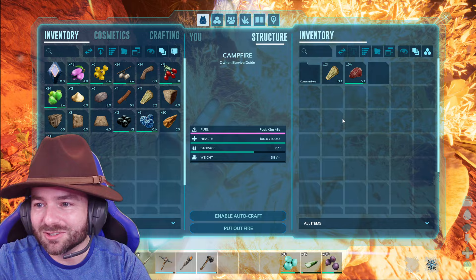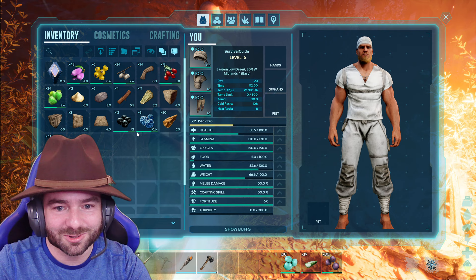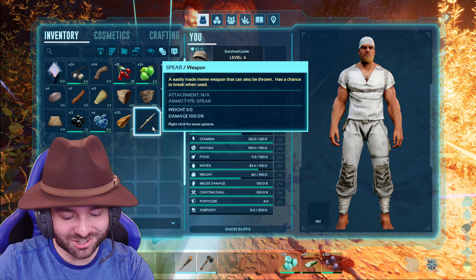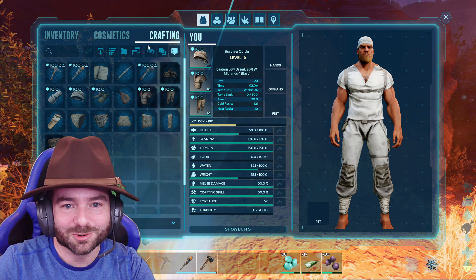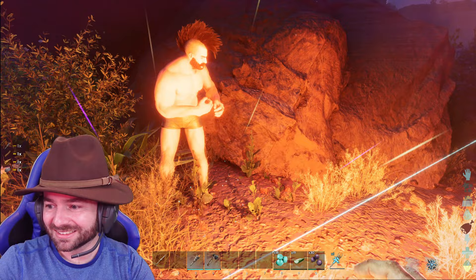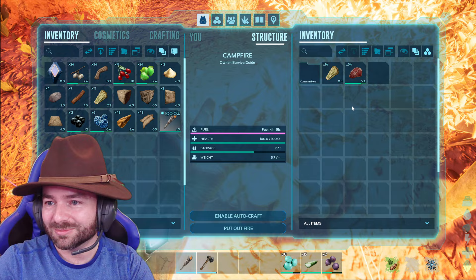I cannot hear you, Dave, but if you can hear me — would you like some tools and maybe some food? This is great that we're running into each other. I don't have much but what I have is all yours. Let me know if you can hear me, Dave. Hopefully we'll have some cooked meat in a second. I'll get a little torch for Dave at least. This is awesome — I'm already running into BitMoreDave, my old friend and tribe mate. Let's see if we can both survive, because I'm starving too.